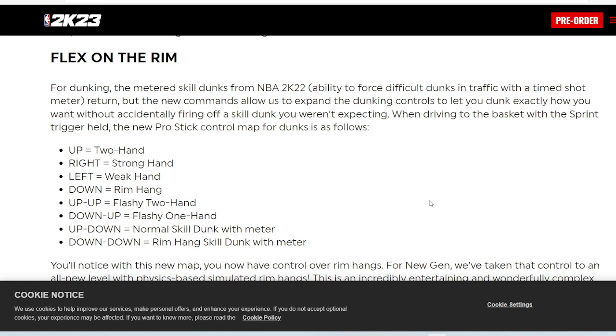And this is how you use the dunk meter: flick up-down to use a normal skill dunk with the meter, and down-down to use a rim hang skill dunk with the meter. So if you're trying to use the meter, remember up-down and down-down — two very important controls, especially for slashers. If it's wide open you might not want to risk timing it wrong, but it's great that they're mixing it up because you get more options and you can really control what kind of dunk you do.